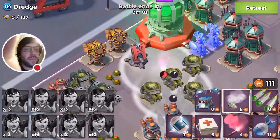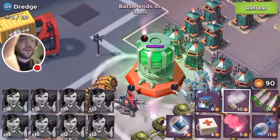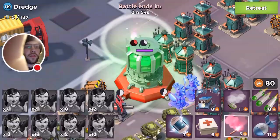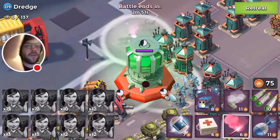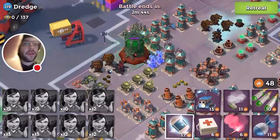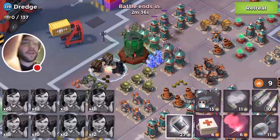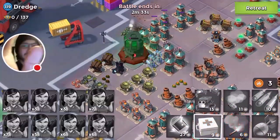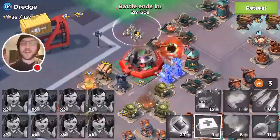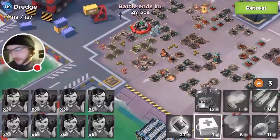Bang bang — getting back here, double smoke on the core. I think that's going to work. I'll flare back quickly before they walk too much. Critters deployed. We've got enough for another two rounds of shocks. Can we do it? Oh no — so close — yes! Boom! Just barely got it. The Dredge goes down!